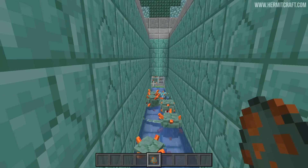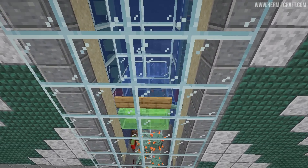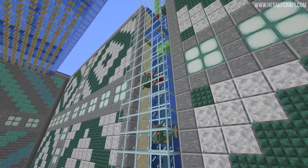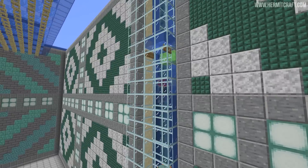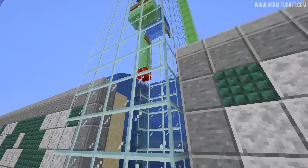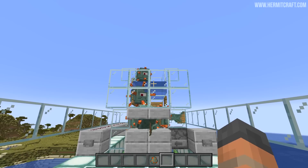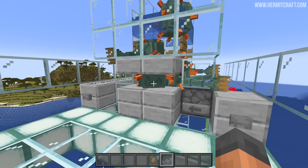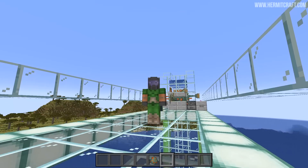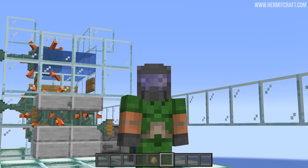We must travel back in time to the legendary Guardfall — the ocean monument farm I built in that season. Down in the collection area you can see what happens when a guardian makes it up to a water stream that pushes it onto a slime block: they start to bounce, and each and every time they bounce higher and higher until they reach the water at the next level, which pushes them into the next slime blocks. They will continue doing this as high up as you want. In 1.19, you can convert the death of a mob and the XP it would have created into sculk blocks — and that's what we're going to do on Hermitcraft.